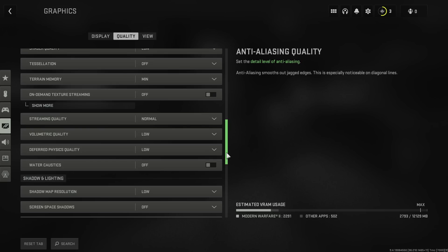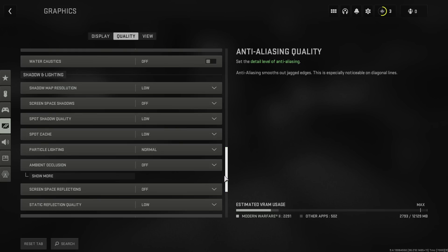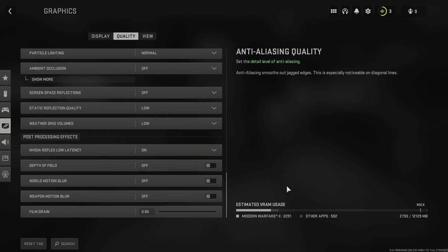Now we'll go to shadows and lighting. Screen space shadows should be set to off. Spot shadow quality and spot cache low. Particle lighting normal, and ambient occlusion, SSR, and weather grid volumes always off — these tank performance really much. Nvidia Reflex should be set to on if you have an Nvidia graphics card. The rest of the settings — motion blur, depth of field, and film grain — should be set to off or zero.